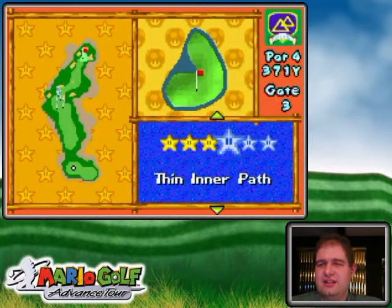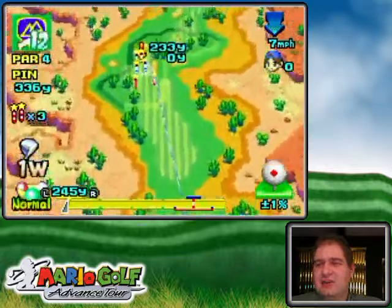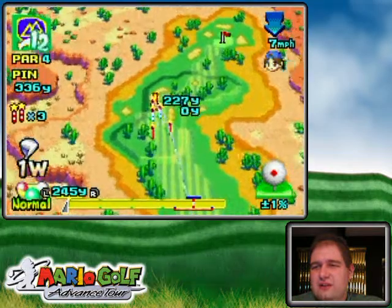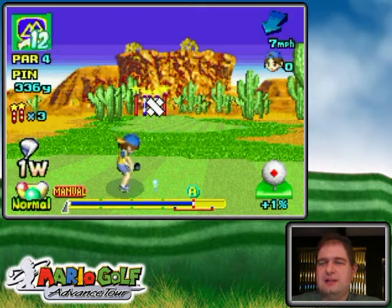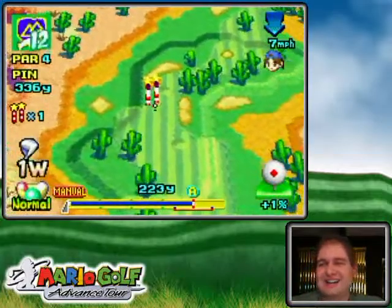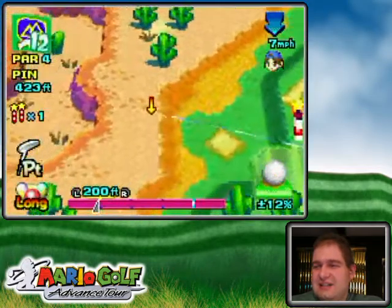Alright, thin inner path! Oh yeah, this is the one — it's like a cone shape of really, really tiny openings. Ideally you want to go through all of them in one shot, but we'll see how it goes. I played it a little bit to the right of that last gate because of the wind. Let's see if it goes through — and that's why it's difficult to get them in one shot.